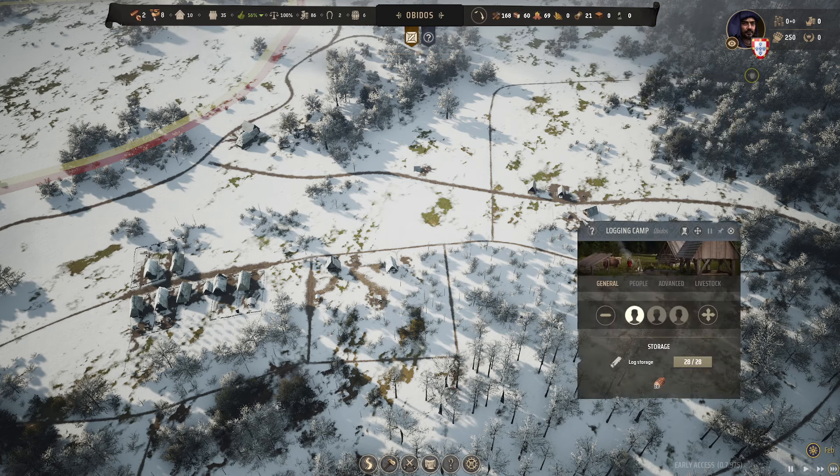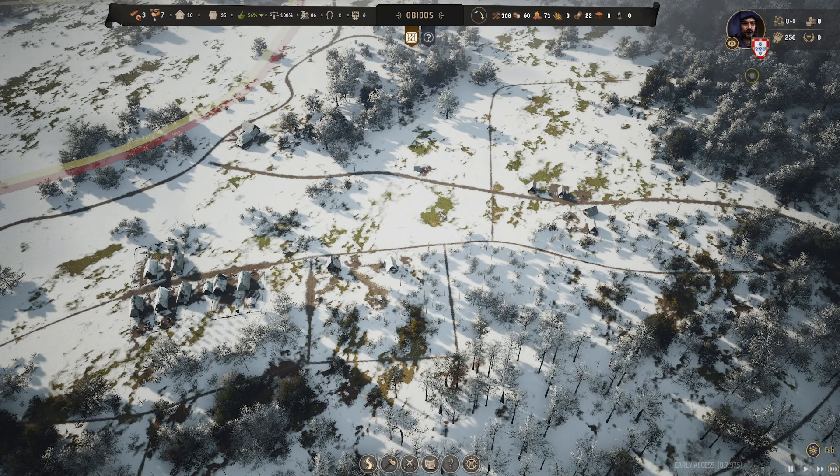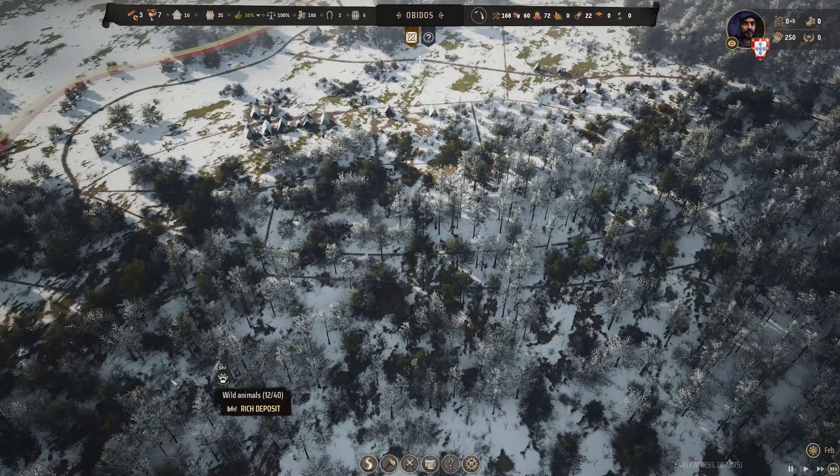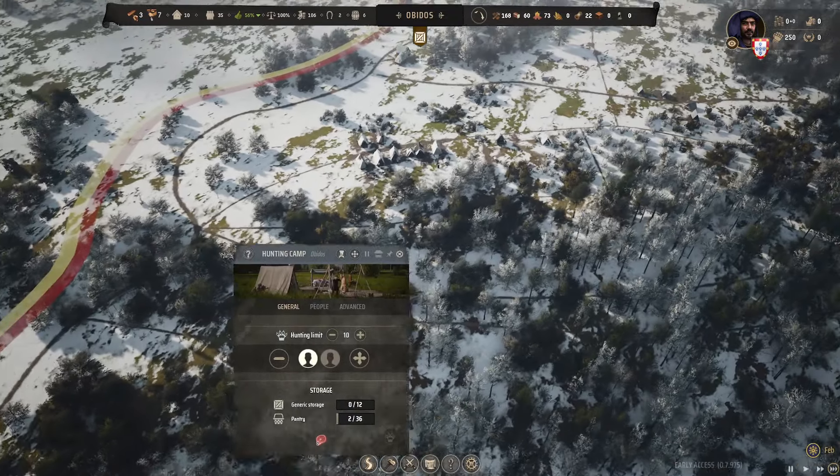I don't know where to put the supplies. I guess we'll take someone off the logging camp for now, because we don't actually need any logging at this point. How are we doing? Good — we still got some animals to go, I like that.